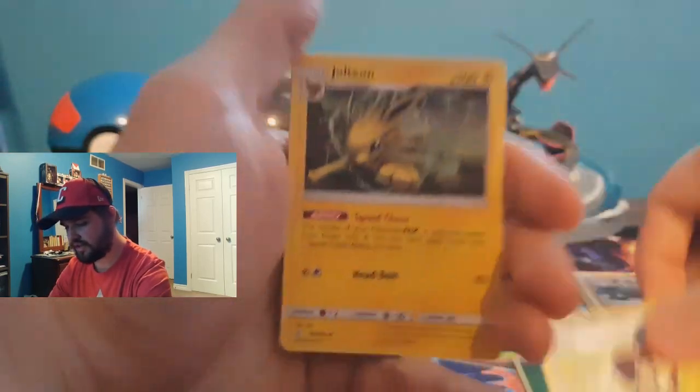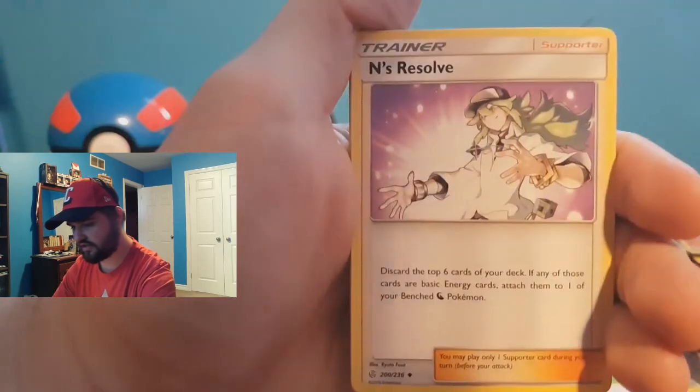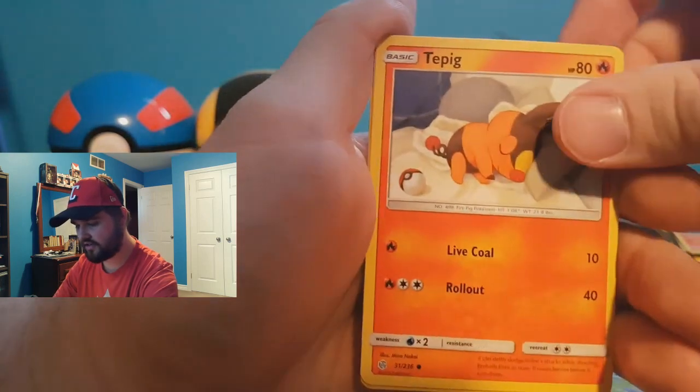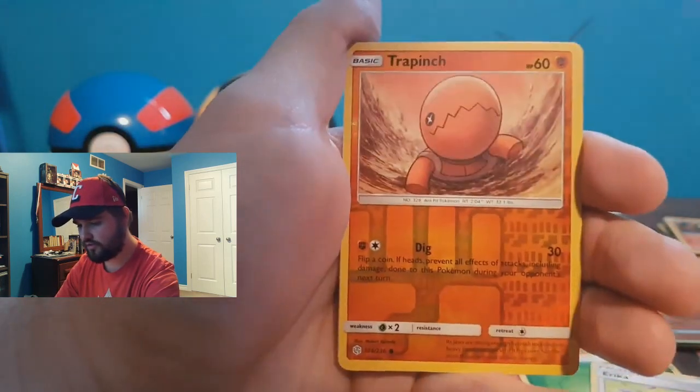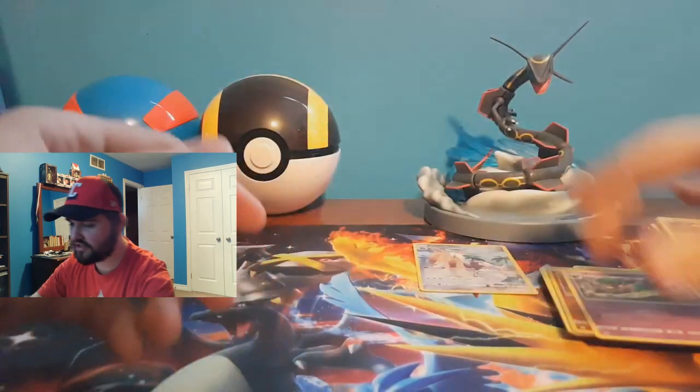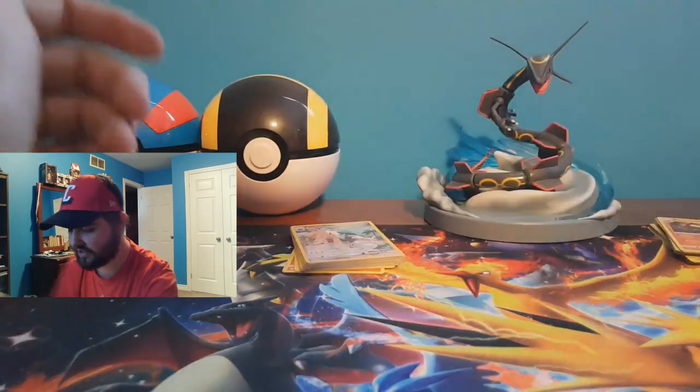Let's see if I can figure out how to open these packs again. And this code card will be going to you. Another blue. Why? Why do they do this to me? You'd think they would put at least one hit in there. Jolteon, Enz Resolve, Dupe Hider, Heliolisk, Carvanha, Tepig, Togedemaru — reverse holographic Trapinch — and a Trevenant. Nothing really crazy in that pack, but extra cards. One new card I believe — at least one new card.